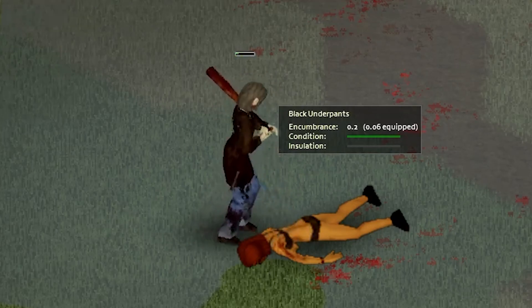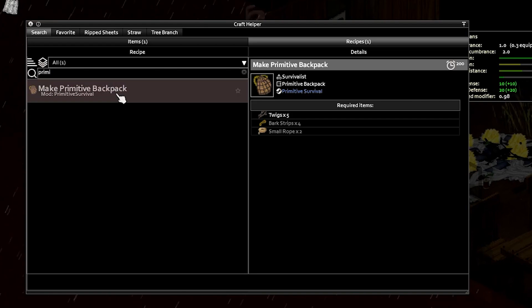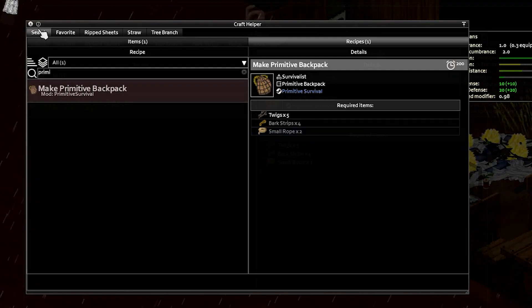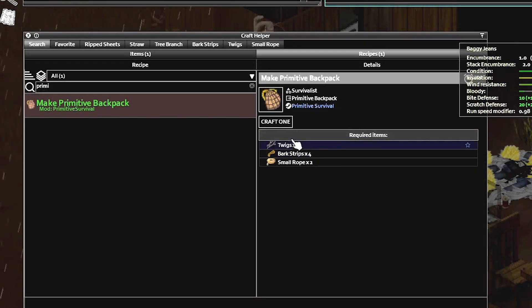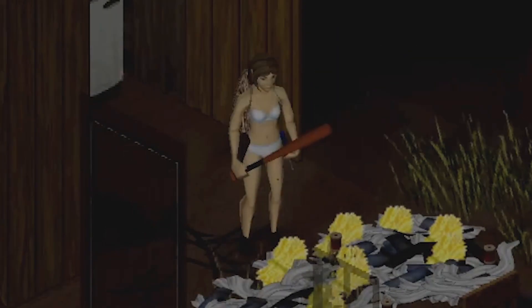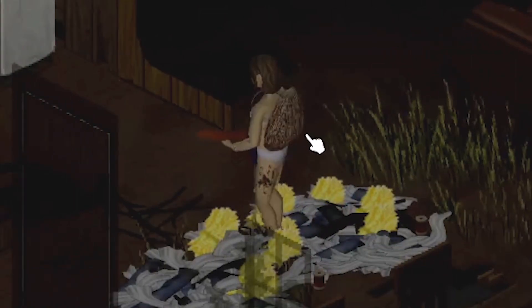Once I returned to the cabin, I remembered that I wanted to craft a primitive backpack — a cool item from the Primitive Survival Mod. It only requires twigs, bark strips, and small rope. Now we can craft the backpack — nice! Equip on back, let's see how this thing looks. Nice, look at us, we got a backpack! We'll see it better in the daylight.